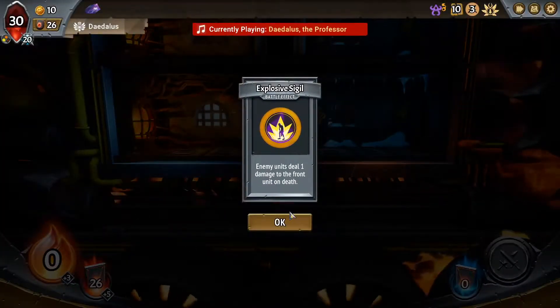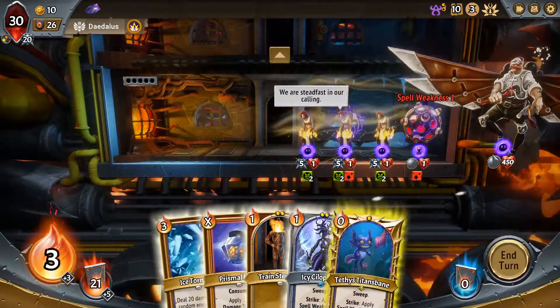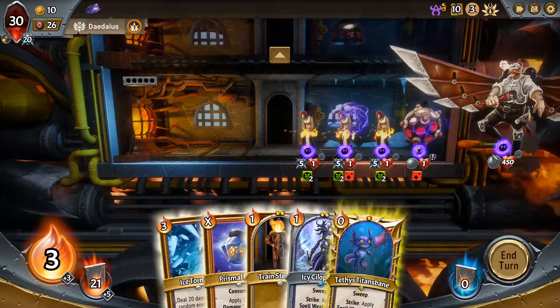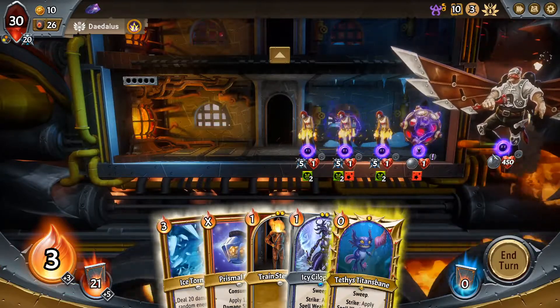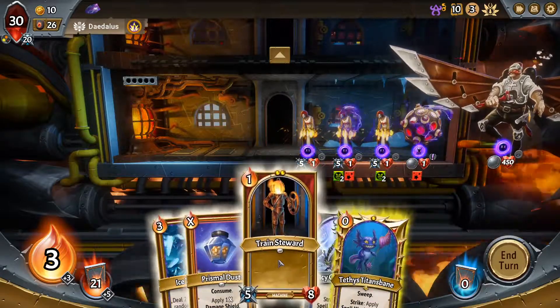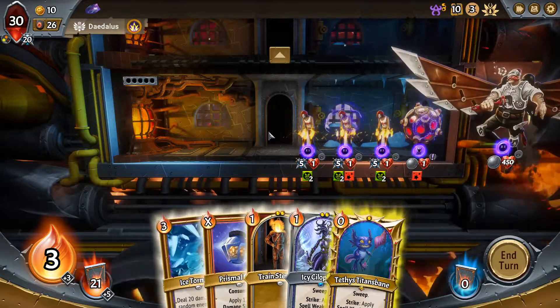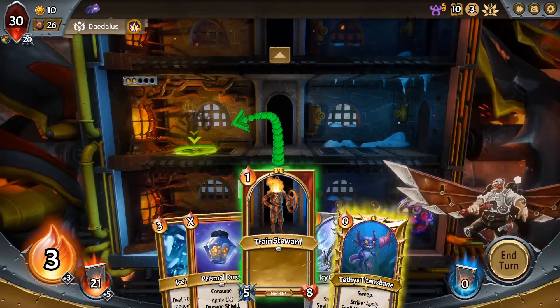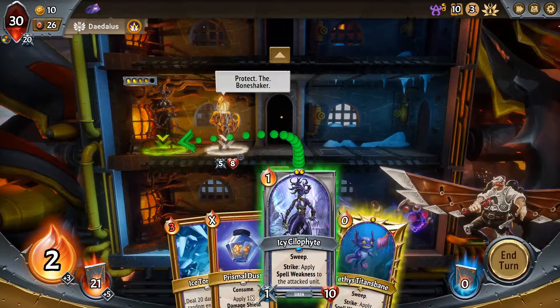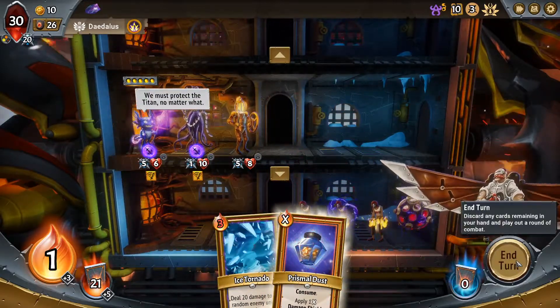So if we apply spell weakness to the enemy and then burst for more - 180 damage. Now the important part for this to work, we need to beat the boss on 30 HP. That's pretty spooky. That's five - I can play all of these, no ice tornado. I'll basically be like, you're gonna tank, and then we're gonna do some spell weakness for sweeps.